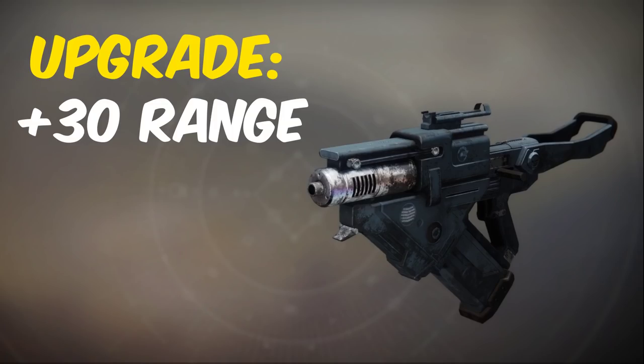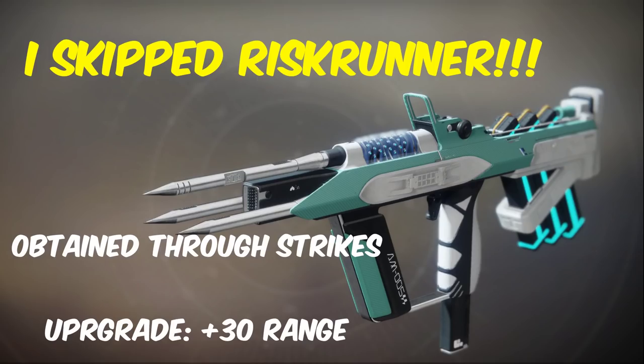Skyburner's Oath is going to require you to go into the original Leviathan raid. This can drop from any encounter from either the normal mode or the prestige mode, and it gives the weapon a straight up plus 30 to range.